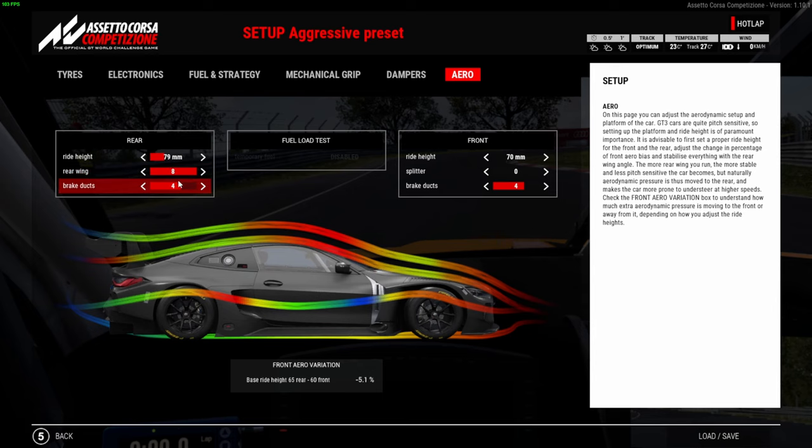If I'm running max wing and I put my rear ride height up to around 86, then my front aero variation is minus 4.1. So how do we get the car to feel similar to that variation just by changing the wing? The lower we go on downforce, you can see it's down to minus 1.5, so we have to keep going down on the rake to get it anywhere near what it was before. As you can see, you can't really achieve it by putting the rear ride height down — it's almost impossible to achieve that same aero variation.